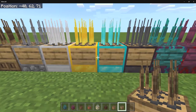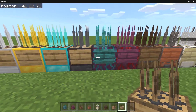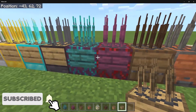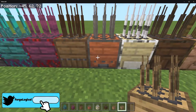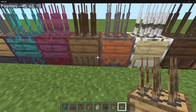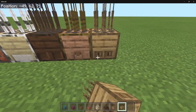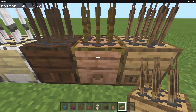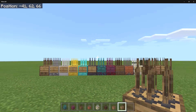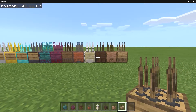Right here we have all the different designs for all the different spikes. We have the wood, stone, iron, gold, diamond, and netherite. We also have all the wooden ones — for all of them apart from the crimson and warped, I decided to use parts of trapdoors to make the bottom of the designs a little bit better. So we have the spruce, acacia, birch, dark oak, oak, and jungle. I think all of the different designs turned out really well. One of my favorite ones is probably the diamond one, though the wooden ones are also really cool.